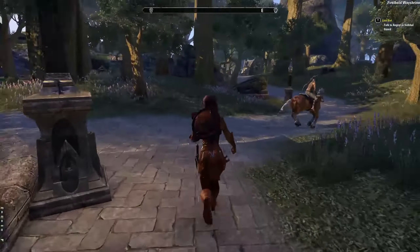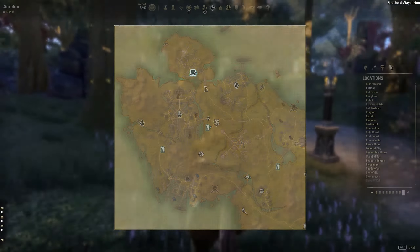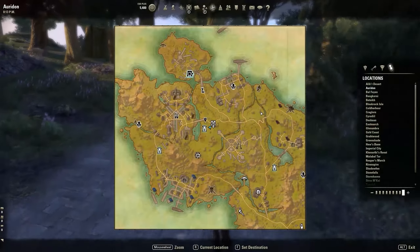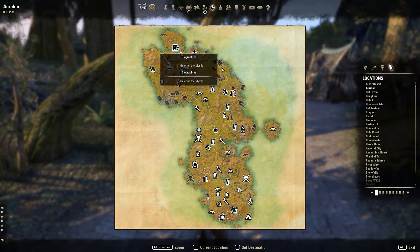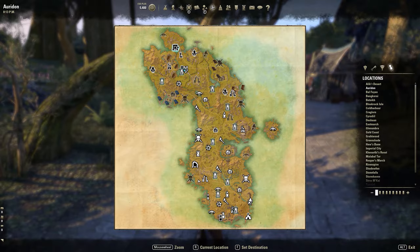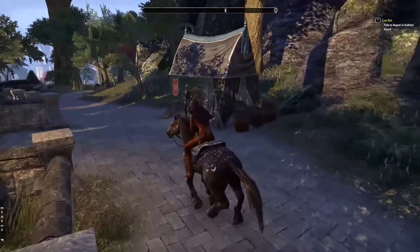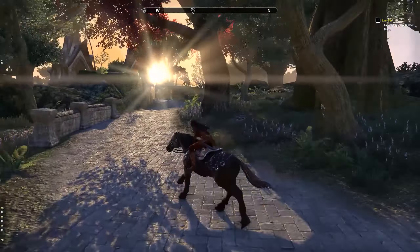Welcome back to Dragon Knight gameplay walkthrough. We're carrying on with the story here in Auridon. We've progressed all the way up to the north, and there are cool bosses and things we haven't gotten to yet. I want to do everything in this map, so I'm just continuing with the story of this area.